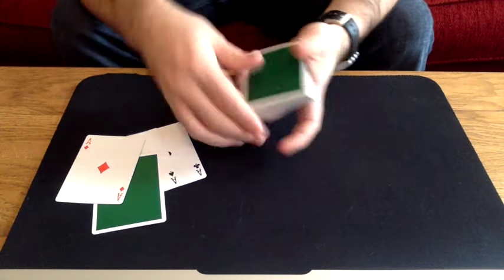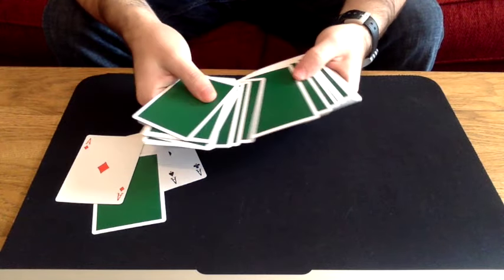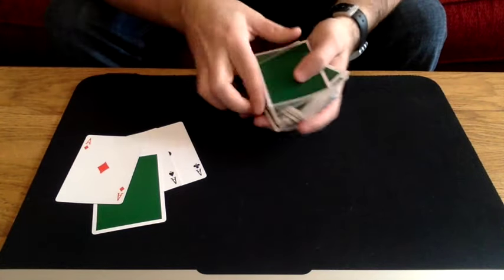Now obviously there are a lot of hearts in the deck, so we use the deck itself to narrow it down. We should find if we snap like that — we get a 10, and that's a heart. So that tells me your card is the 10 of hearts. Am I correct?